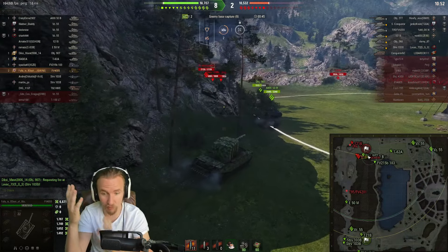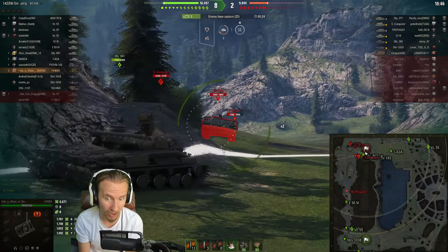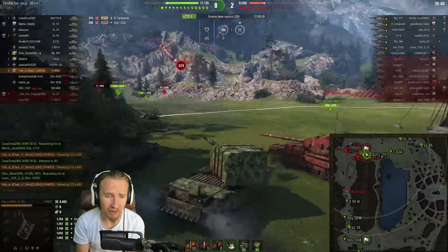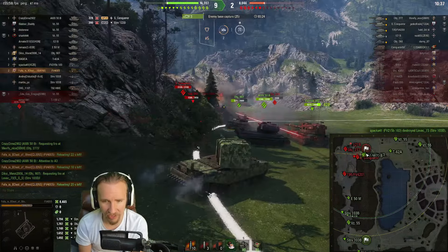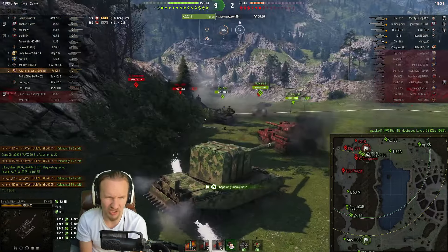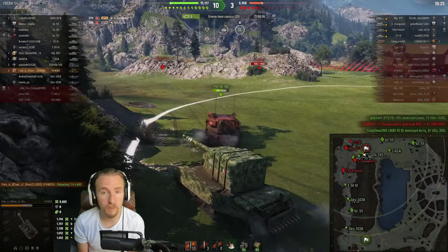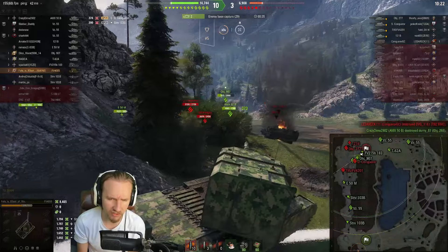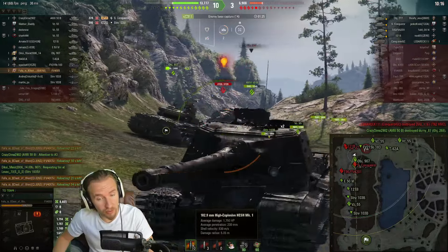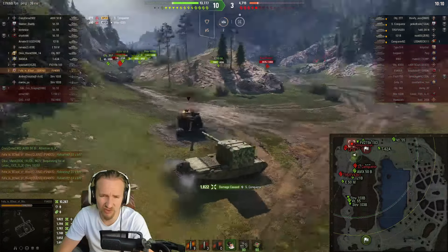Fafa's already up to 6,700 damage that we've seen, and the blind shot on the Manticore adds more on top. Fafa obliterates nearly the entirety of that Swedish tank destroyer in a single shell. The HESH rounds with 230mm of penetration go through spaced screens and still damage things on the other side — there aren't many spaced screens in the game large enough to absorb that.